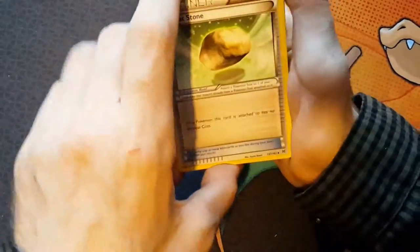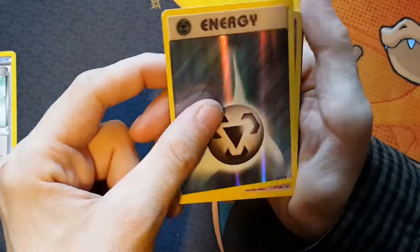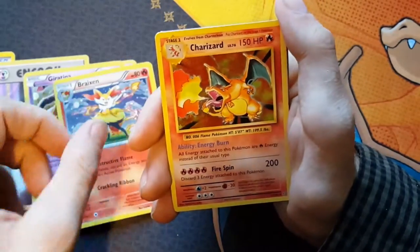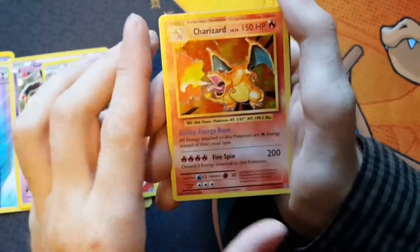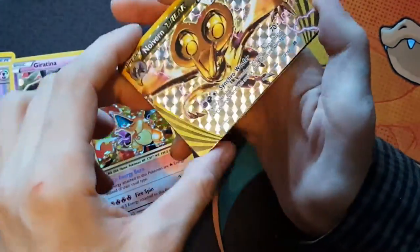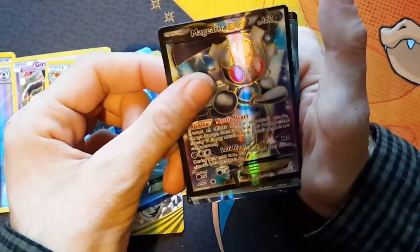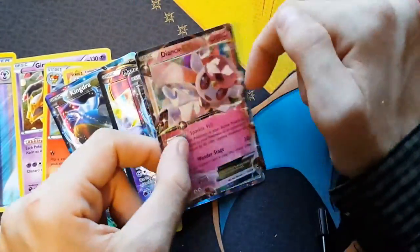Okay so here we go. First up we got a Floatstone, which is a nice trainer, a Reverse Holo Steel Energy, a Giratina Promo card, and a Brazen. Then we have a Charizard Holographic - which is awesome. Just wish it was a base set one, that would be awesome. Look at that card, nice and shiny. Next we got a Noivern Break - which is our only Break at this opening. Then we got a Kingdra EX, a Mageana EX, another Kingdra EX that we pulled out of one of the packs, and a Diancy EX as well. So we did some pretty good pulls.